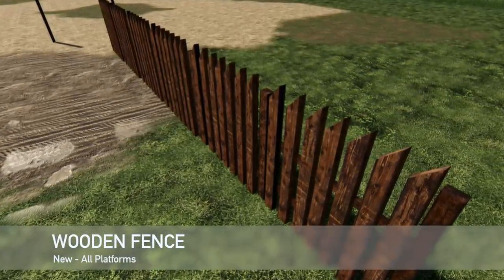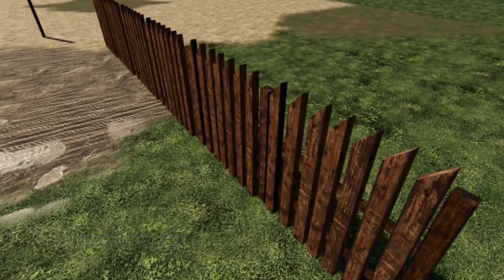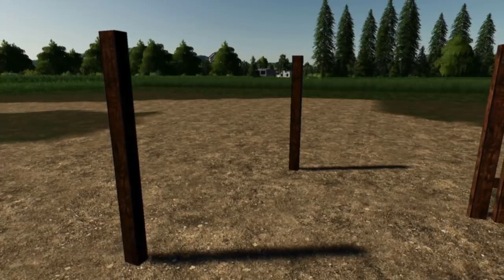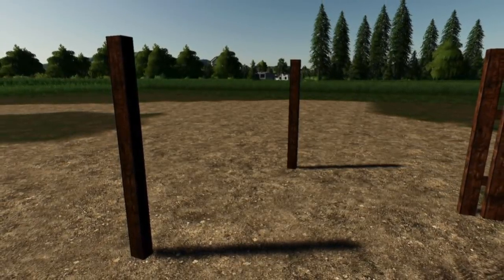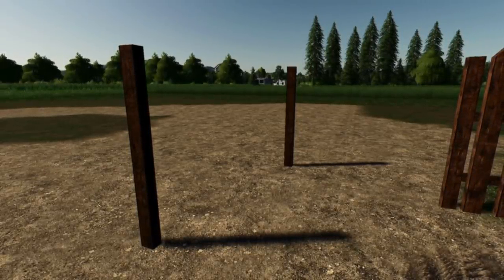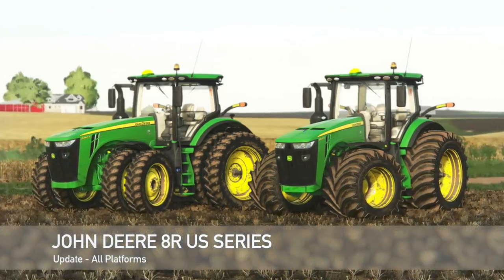Lastly today, wooden fences to decorate your farm. A wooden fence costs $50 each with $10 daily upkeep. A wooden fence post is $30 each with $8 daily upkeep. There you go — wooden fences for your farm.